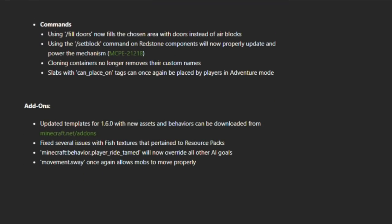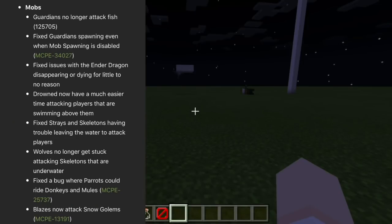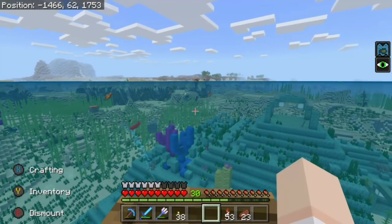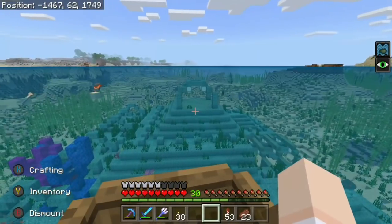Let's stop here and look at mobs. The first thing I see is guardians no longer attack fish, which is really, really sad. If you've seen the episode where I was going into the ocean monument in my survival series, I was pointing out that the guardians were attacking the fish.